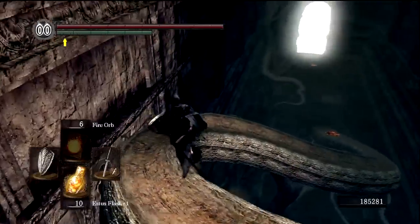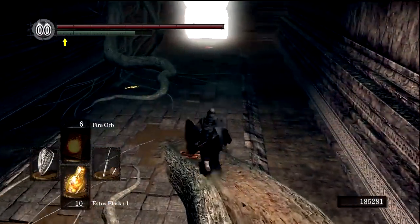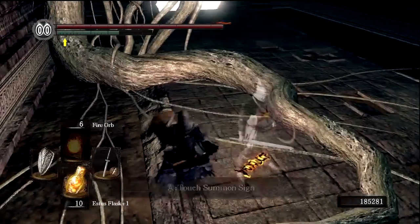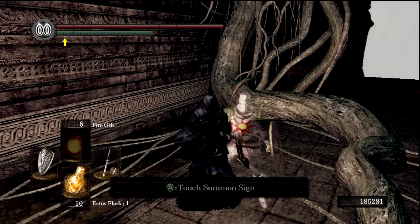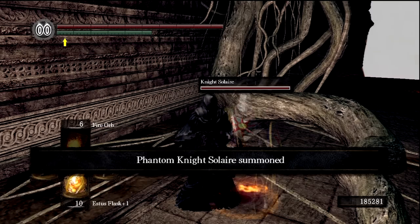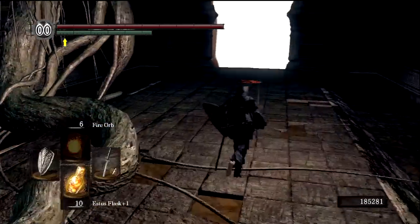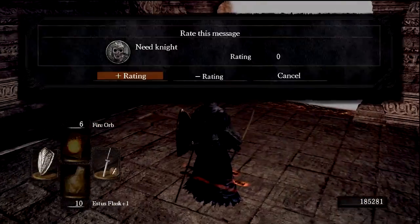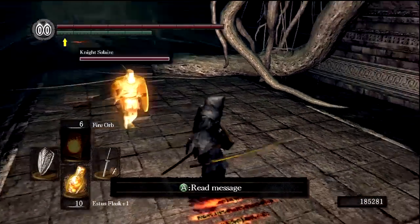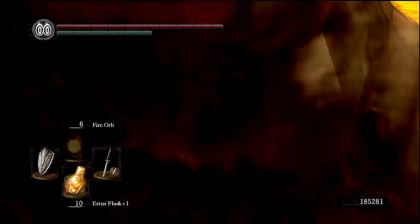We'll take this tree down — there should be a summon sign allowing us to summon Solaire for this next encounter, which is probably sadly going to be the last time we run into Solaire, at least as a summonable warrior. I hate to say it, because Solaire is pretty strong when he gets hits in, but during this fight he's largely useless — he just kind of tends to stand there and watch me destroy the boss. Get up against this fog wall and we will have another boss fight — a three boss fight video.